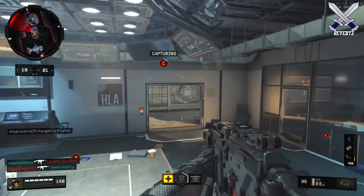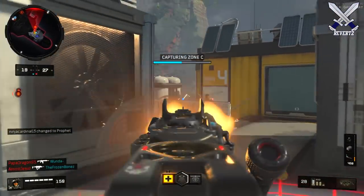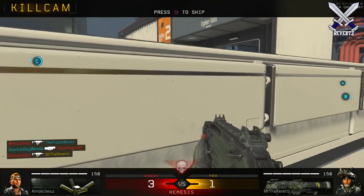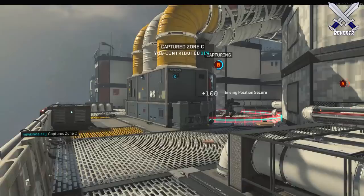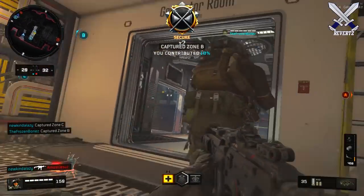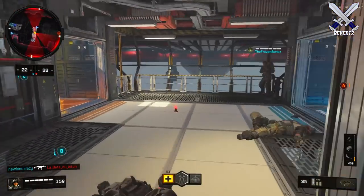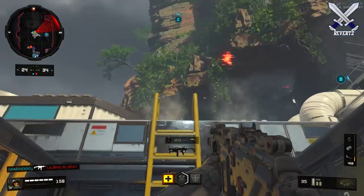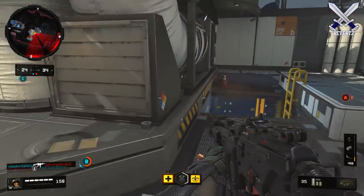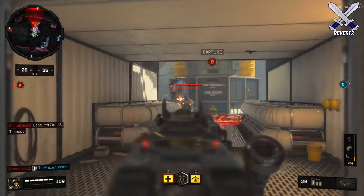I assume every weapon will have a Signature and Mastercraft version, however I'm guessing you might have to complete challenges first to unlock the Signature Weapon — maybe by prestiging the weapon or something like that, I don't know, that hasn't been clear to me. But for the MX9, people who bought the Special Editions — the Mystery Box Edition and the others I listed — are going to be able to have that MX9 Signature right off the bat, so that's pretty cool.